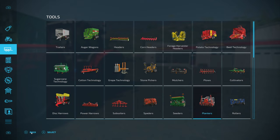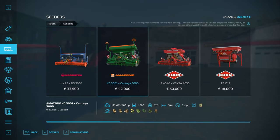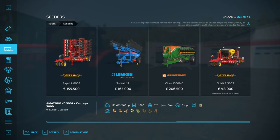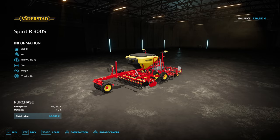So we're in the store menu and having a look — they've moved it around a bit. Everything is up and down now rather than left to right. We're going to look at seeders. We've got 175 horses under the hood. The Väderstad Spirit R 300S was a day-one Giants mod in the mod hub, released about six or seven hours after the game launched, along with a few other mods — equipment that wasn't in the base game at release.